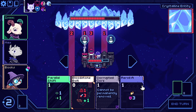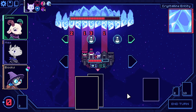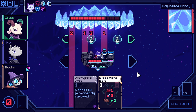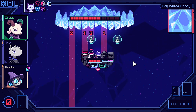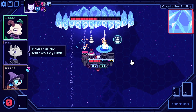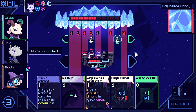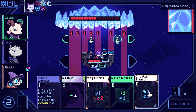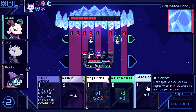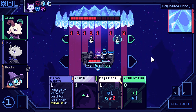We have a pretty good turn here. We can put out the drone and Parallel Shift it to block the Big Shot. This blocks all the remaining damage. Let's do three free damage. I feel like this is going pretty well. Let's get some damage on — we're taking another four here. Dodge is good, it can reduce the four down to two.